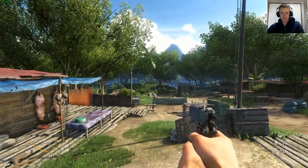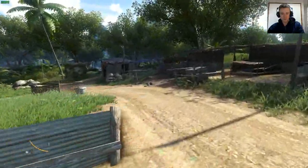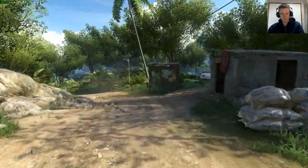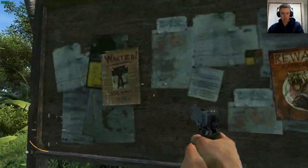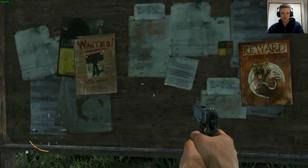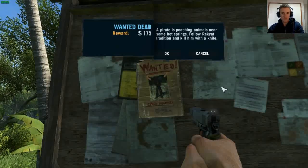Hello and welcome back to Far Cry Hardcore. This time around, we've got a couple of jobs we need doing because I want to get some better gear before we progress too far into the story. So first off, we've got someone that needs to die. Pirates preaching animals need some hot springs - follow Rukka to tradition and kill him with a knife.